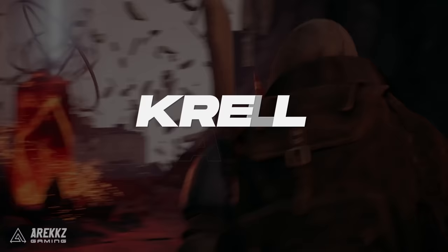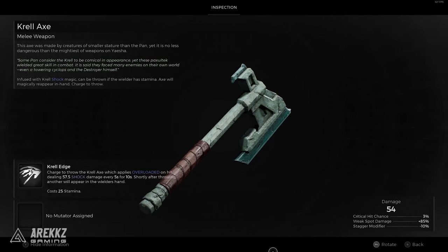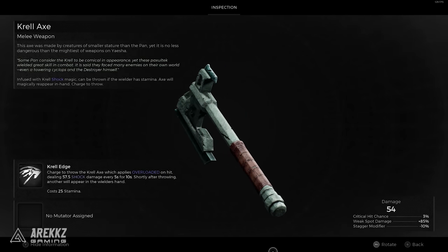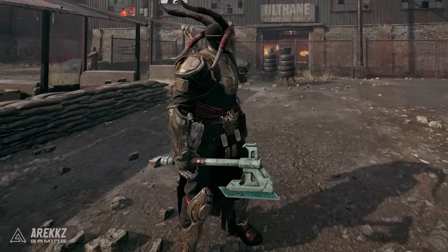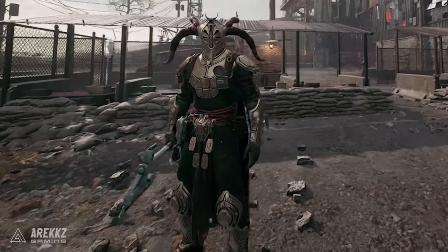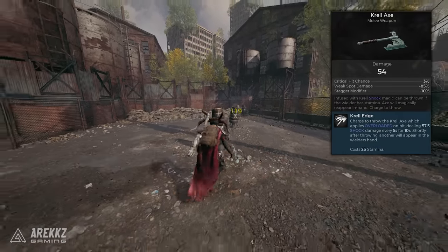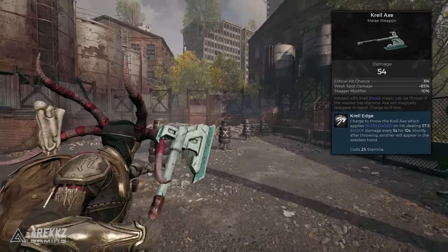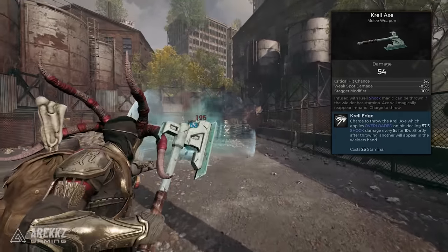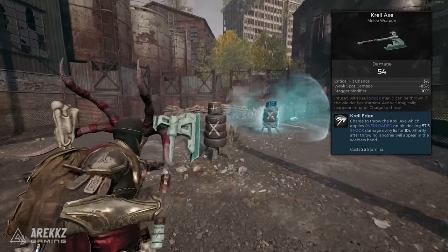Let's start with the Krell Axe. This is basically Kratos' axe from the recent God of Wars. It's infused with Krell shock magic and can be thrown if the wielder has stamina, and the axe then magically reappears in your hand ready to throw again. So this is a melee weapon but also a ranged weapon, similar to how it is in the God of War games. The effect says: charge to throw the Krell Axe, which applies overloaded on hit, dealing 50 shock damage every 5 seconds for 10 seconds.